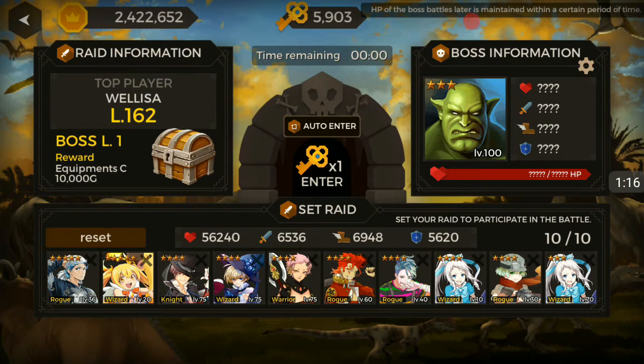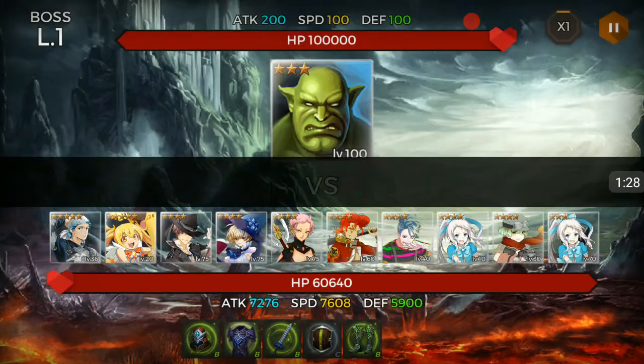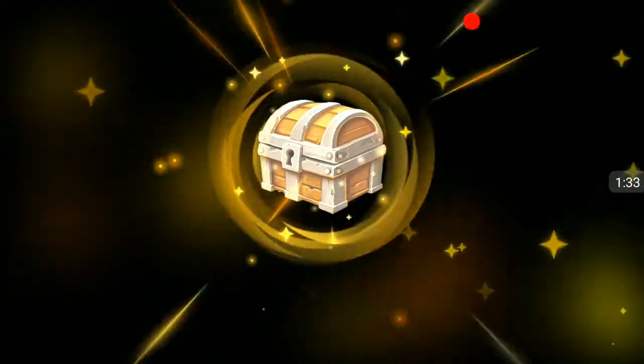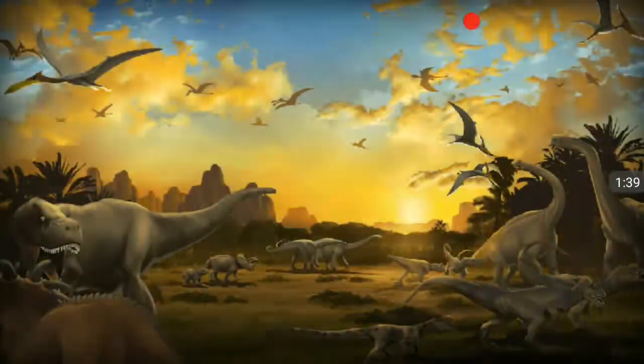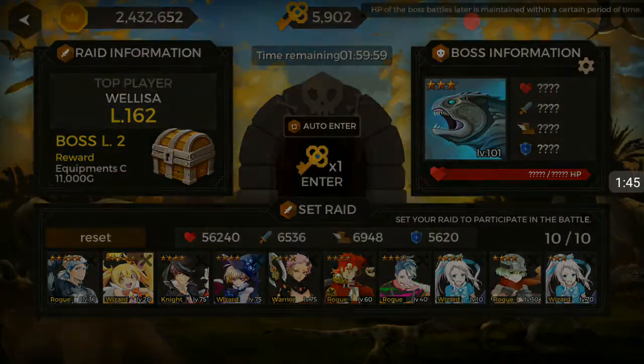This is my team at the moment: I've got two five-stars, four seven four-stars, and one three-star. We're just going to go through this once more, switching it to times two. We opened a weapon which is completely useless because most of our stuff is B class anyway, but we're just going to go through this once more.